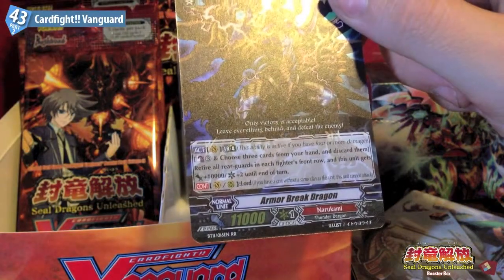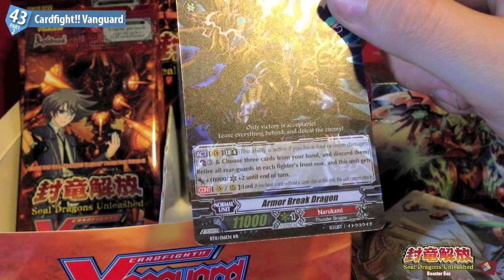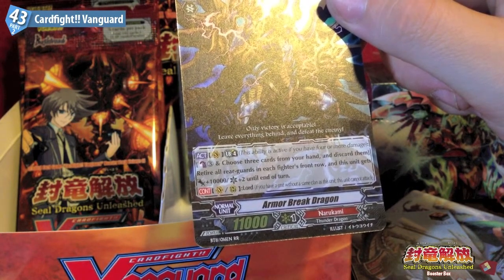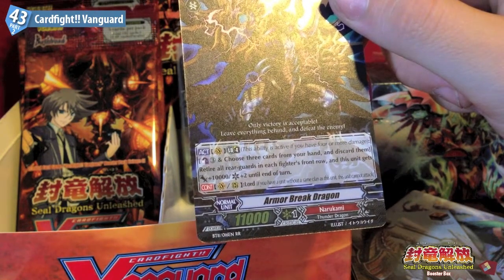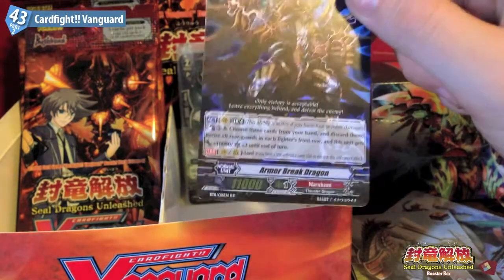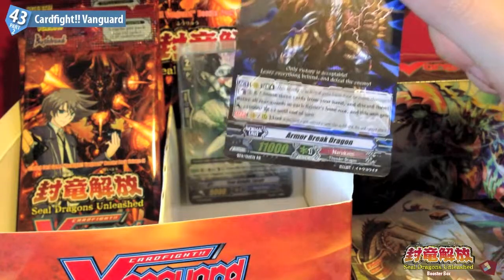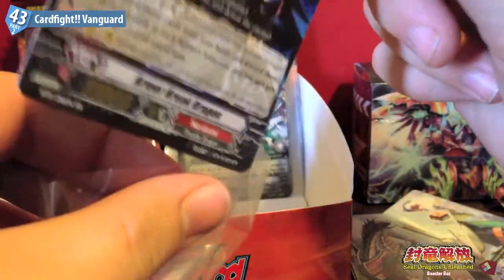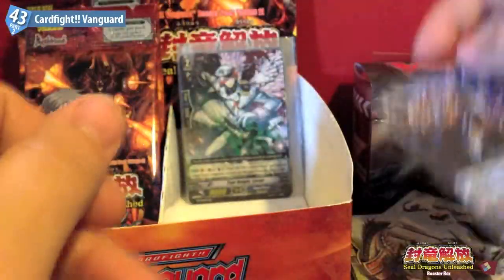Activate - Cannon Blast 3, choose 3 cards from your hand and discard them. Retire all rearguards in each fighter's front row, and this unit gets plus 10,000 and plus 2 critical until end of turn. It also has the Lord ability. Interesting card. I played this card in the sneak peek, managed to get its ability off a few times, unfortunately it was blocked each time. But these things happen.